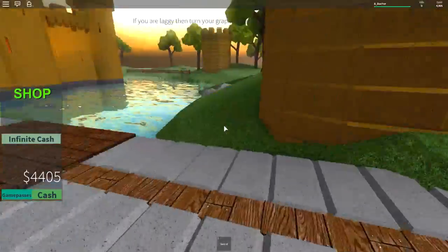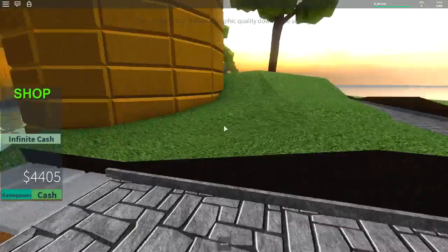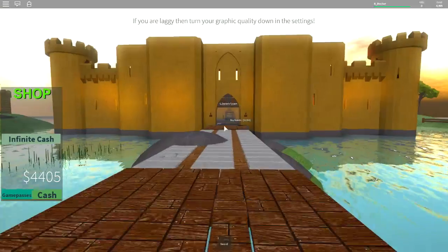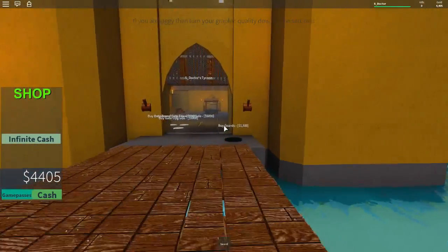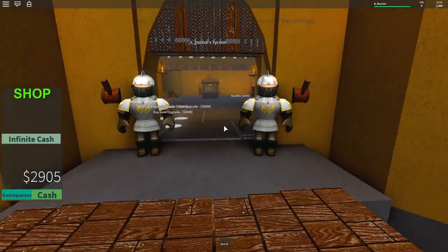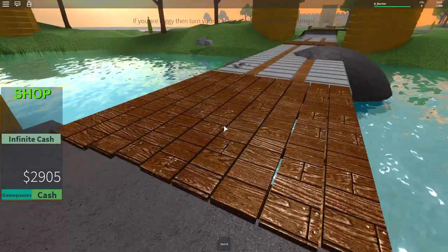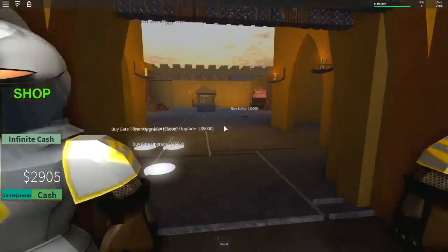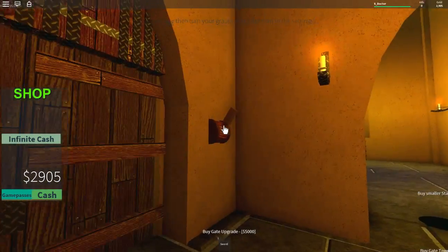We've got 6k, 6 and a half k. Let's go and get the last guard tower out here. All of them purchased out here — we are now safe. Our outside has been protected. We're going to buy some guards as well — we can buy some guards out here. Let's see how many guards we can get — one set of guards. Hello guards, do not let anyone pass. Can you mind just shutting that gate up for me when I go in? Thank you very much. Brilliant.